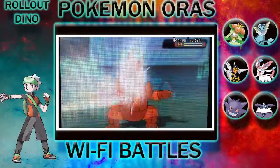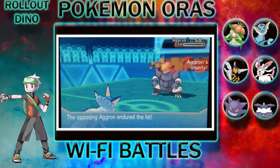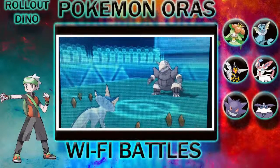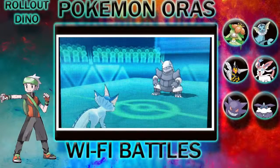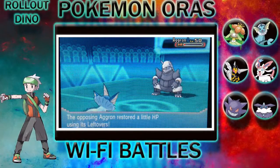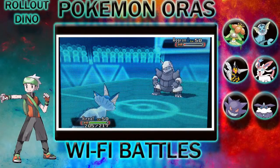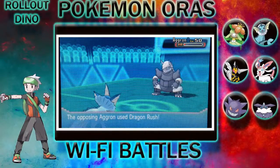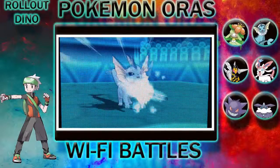Unfortunately, his Aggro had Sturdy, so he sets up his Stealth Rocks. The Light Screen wears off and he uses Dragon Rush, but I avoid it and use Ice Beam to finish it out.